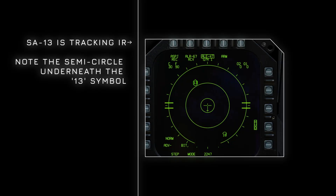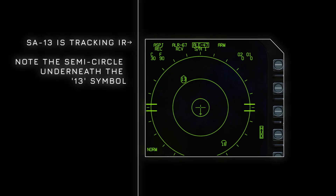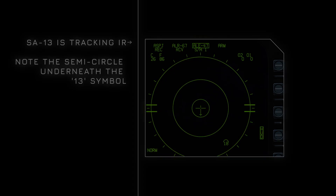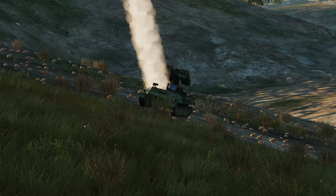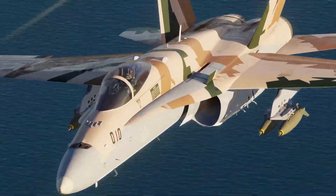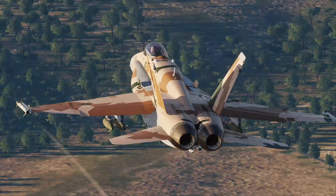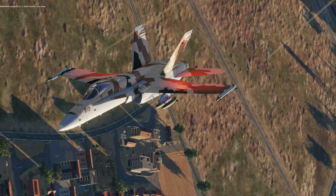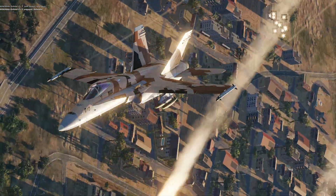Note the semi-circle underneath 13 — that means you've been tracked. At this point keep your calm, turn away from the threat, and deploy your countermeasures. You'll see on the right where the missile gets fooled by the flares.